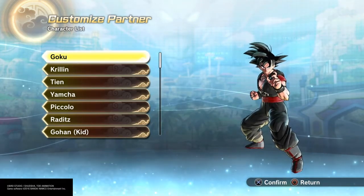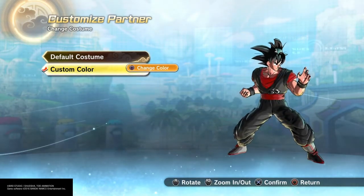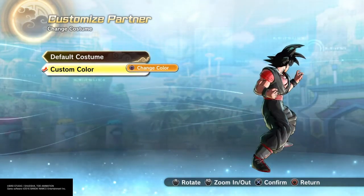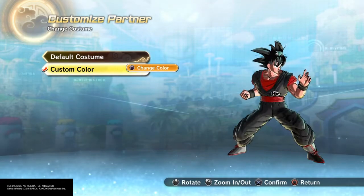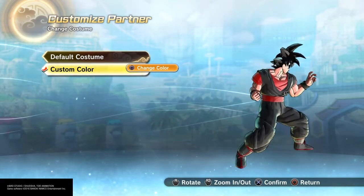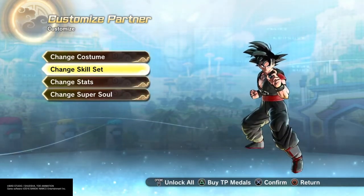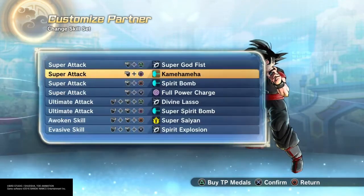Also, they are going to be a little bit weaker. For example, Goku usually always has green health when you pick this version of Goku. But since they know this is going to be pretty OP, they made it so his health is lowered. So it's pretty lit, I'm pretty hyped for that.